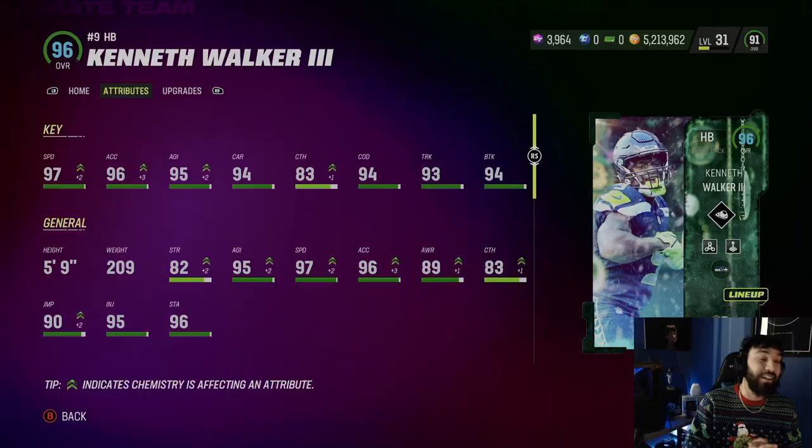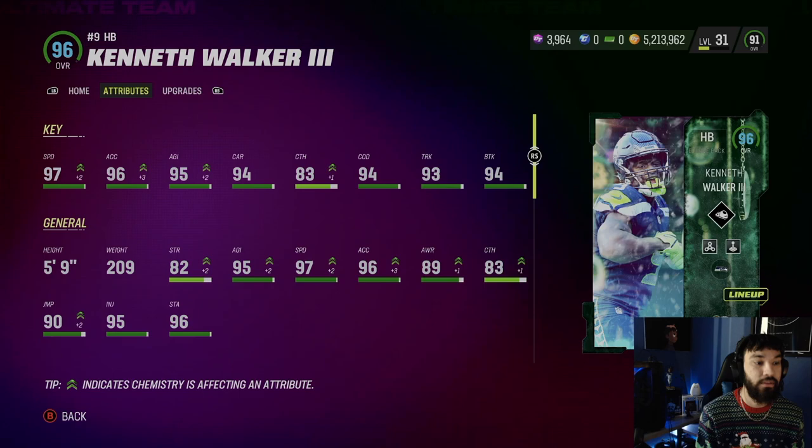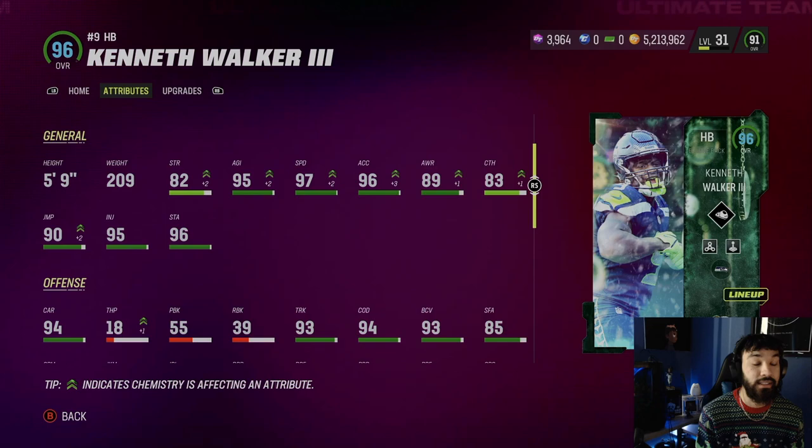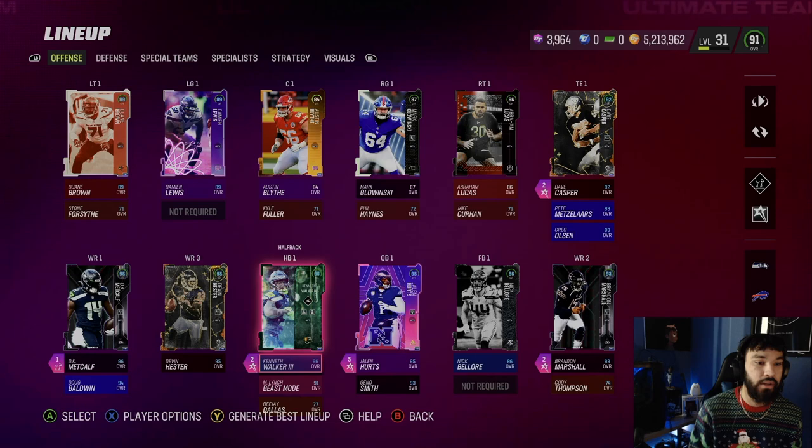Let's look at his stats: 97 speed — oh my gosh — 96 acceleration, 95 agility, 83 catching, 84 break tackle, and they gave him 94 carrying. 94 COD too — this card is glitchy. It's a 52 out of 50 Seahawks theme, so you're not really getting any boost, just an extra two, but it is a 52 out of 50 Seahawks team.